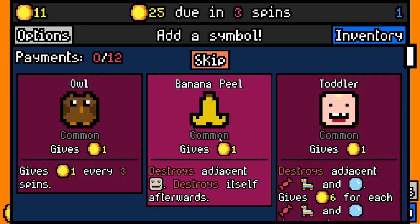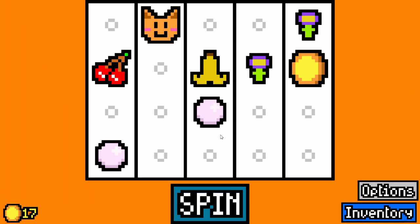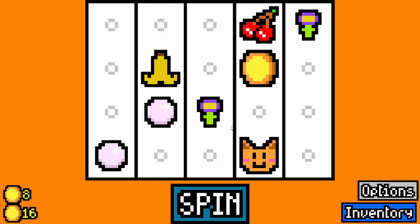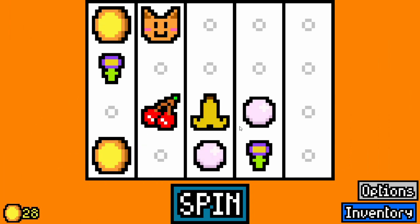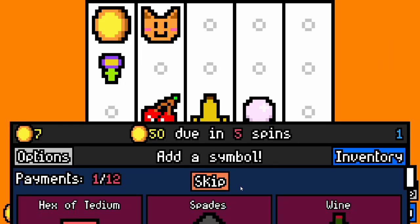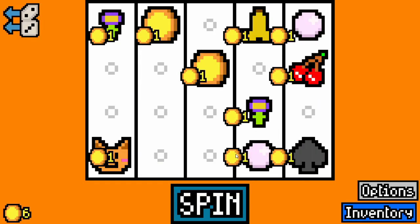This is run number four, I believe — if it's not four, I'll edit it in. I can't count apparently while I'm playing this game. This game really just makes me want to turn my brain off and simply press buttons. Square jar was so much better there — I would 100% take the square jar if this was any regular run.